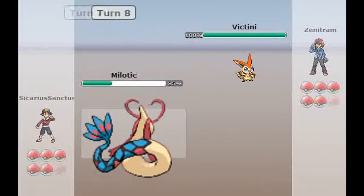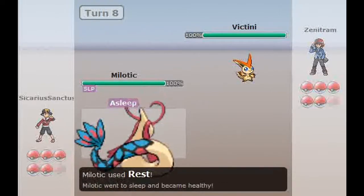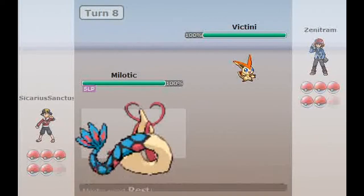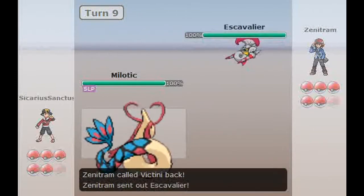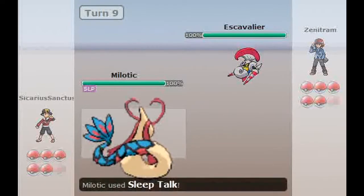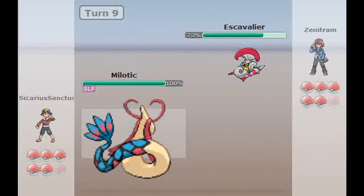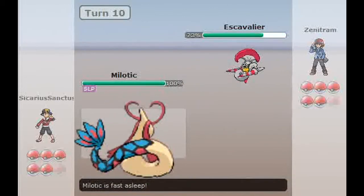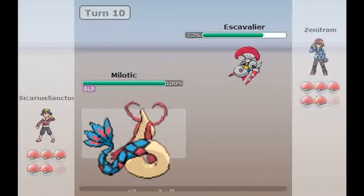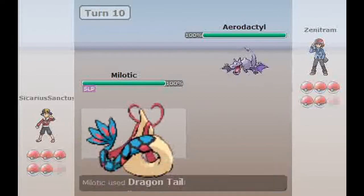I go up against Victini as he goes for Zen Headbutt. I Rest it off and get back to full health. With that Marvel Scale ability, it boosts my defenses. I go for Sleep Talk, get the Scald, as he sends in his Escavalier. I go to Sleep Talk again and Dragon Tail him out.